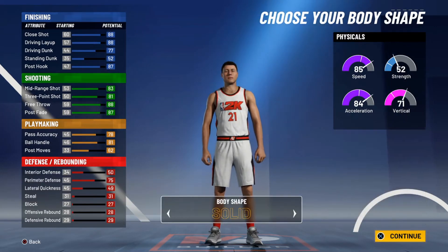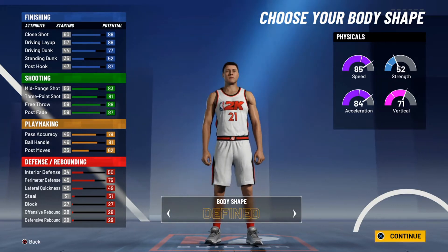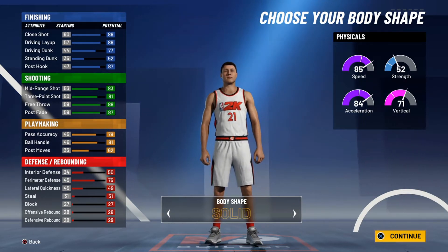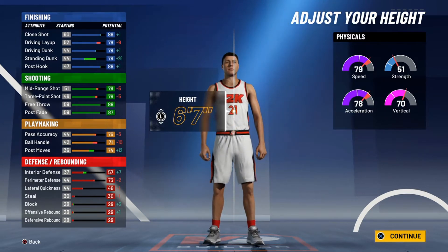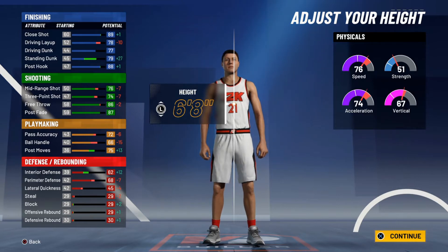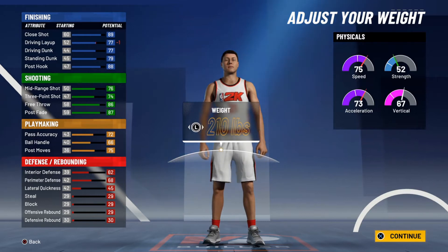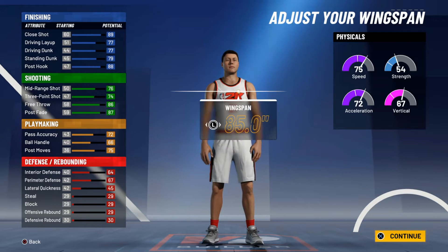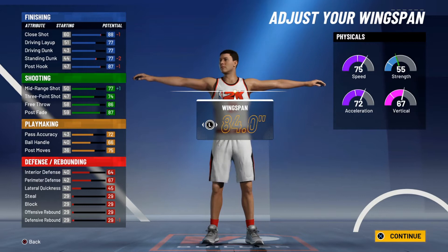I'm gonna press X to continue. Body shape: solid. I want to have a good body, so I'll probably pick solid — I went with that on the last build. I do want my build to be really tall. My weight is gonna be 220, and for wingspan I'll make it in the middle.